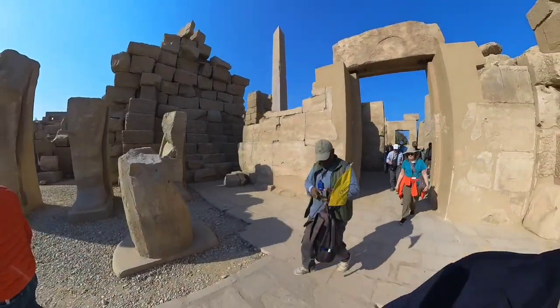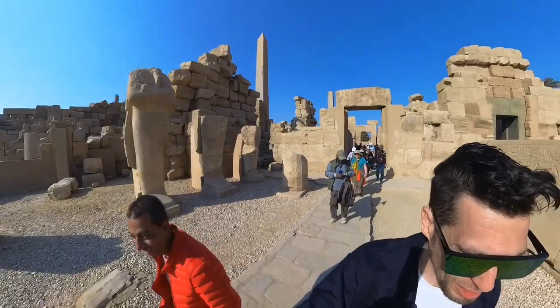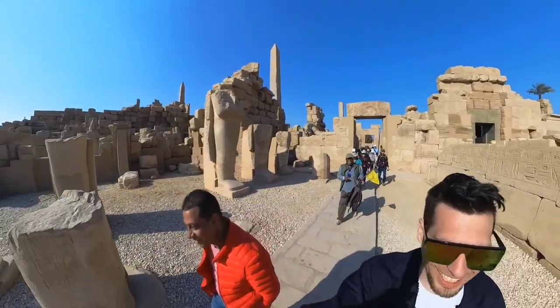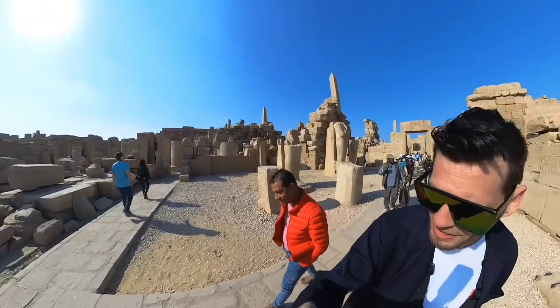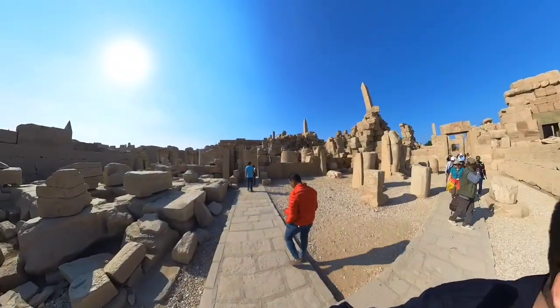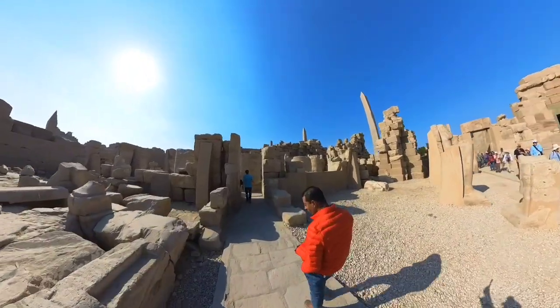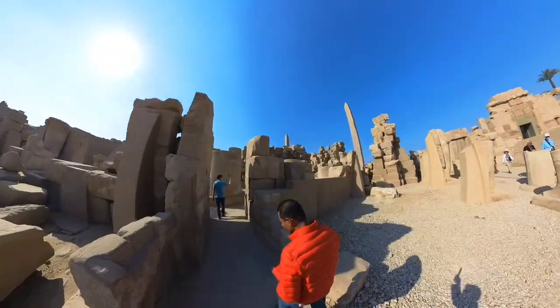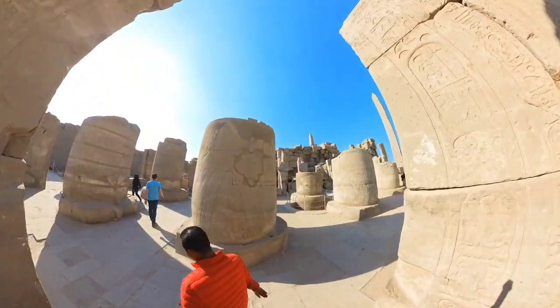There's a tour group coming — I need to stay ahead of them. There's a whole herd behind us. Now we'll go to the last location: the holy water and the holy lake, and we will see obelisk number three for Hatshepsut, along with some columns — most of them destroyed.